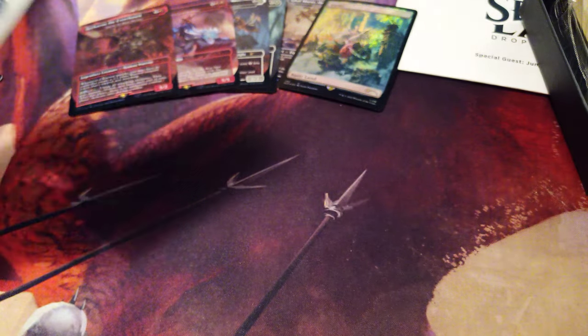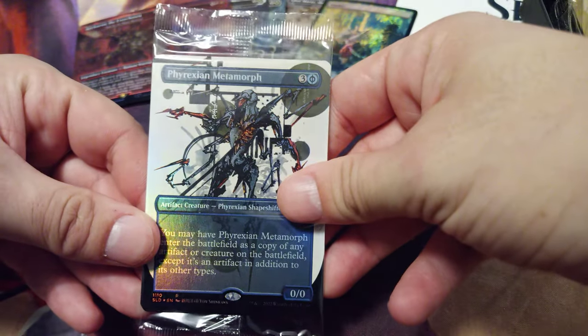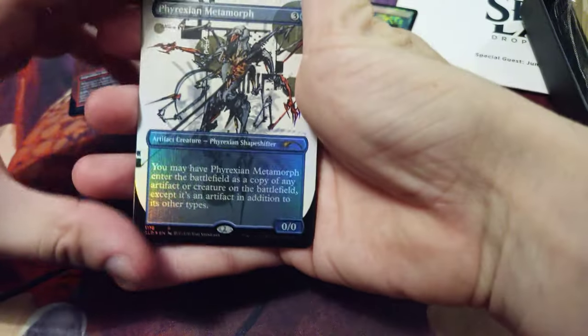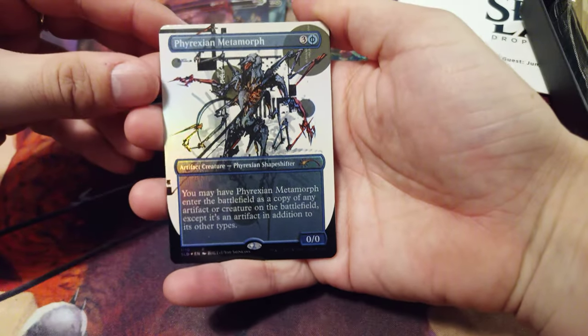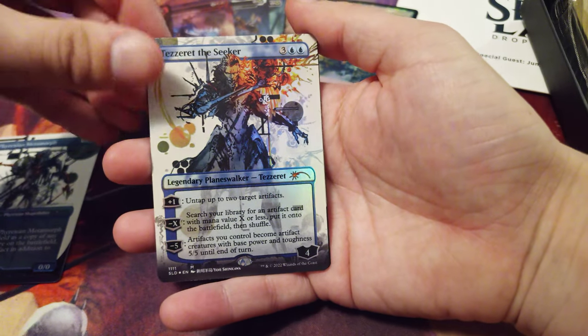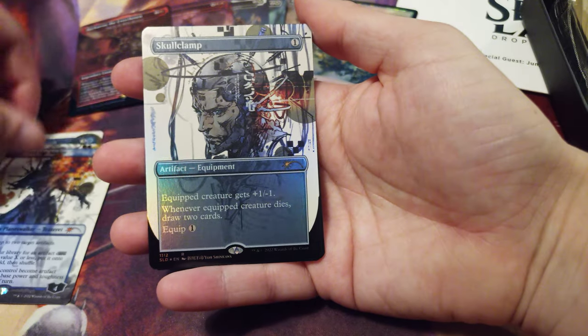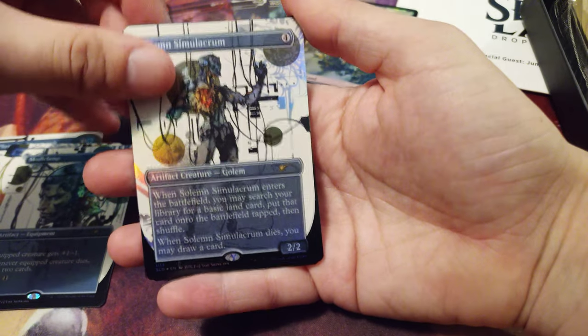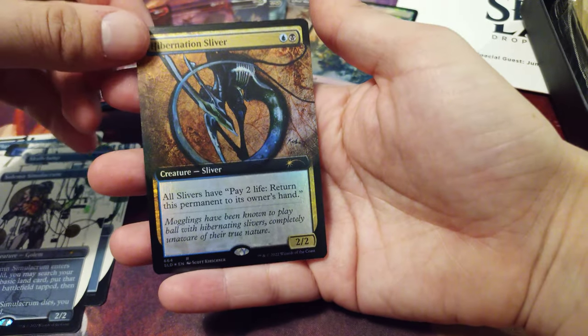I like this Secret Lair very much because I think it has very beautiful art. If you are a Metal Gear fan, this is one of the best Secret Layers you can receive. Pyrex and Metamorph. Tezzeret the Seeker. Skull Clamp. Salam Sigum Lacrum. And Hibernation Sleeve.